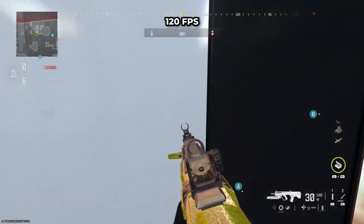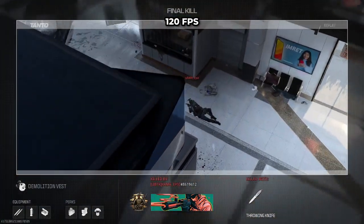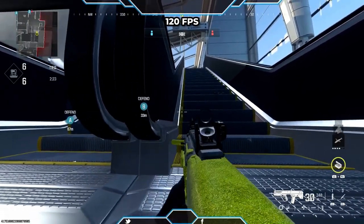Now onto the A spot. You're going to push into this corner made by this advertising billboard, line up your throwing knife as I'm doing here with the wall across on the building, and then you're going to throw and it should take anyone taking the bomb defusal on that corner.